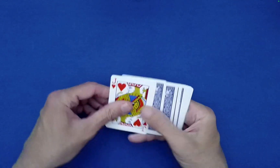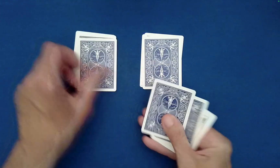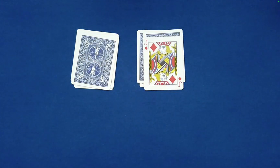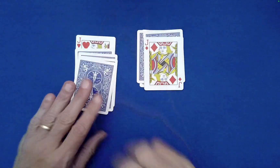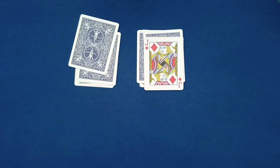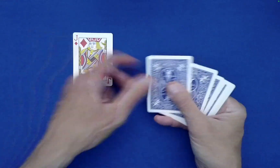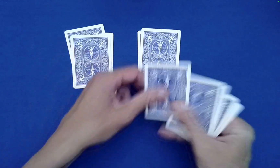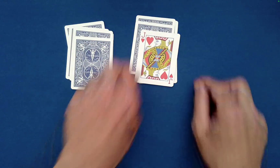All we're going to do is deal out the cards into two piles and stack the pile that has a jack on it on top of the other. Here we get the jack of diamonds — it used to be at the bottom. Now we have the jack of hearts down on the bottom of that packet. So we're going to put the jack of diamonds on top. Let's do that again. We'll put the jack of hearts on top.